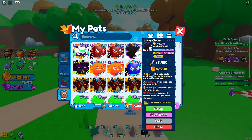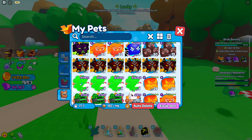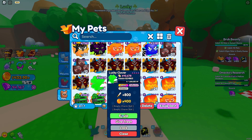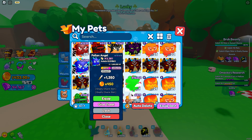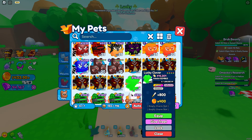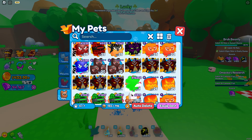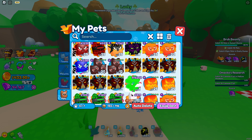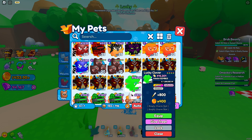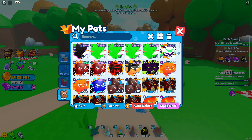I already made one shiny in my last video, so what we're going to do is equip all of them and see how they look together. Then I'll make this Fallen Angel shiny because I didn't get to do that yet. I also got six Infernal Revenants — these pets are as rare as the Lucky Clubber, so getting one is equal to a secret pet, and it's actually a bit stronger, which is interesting.